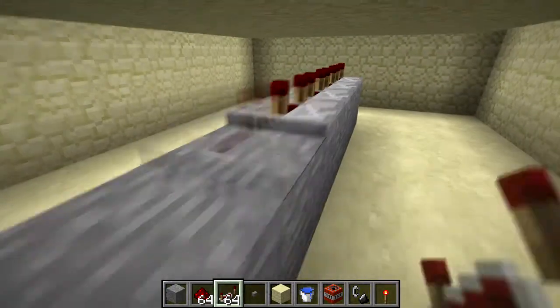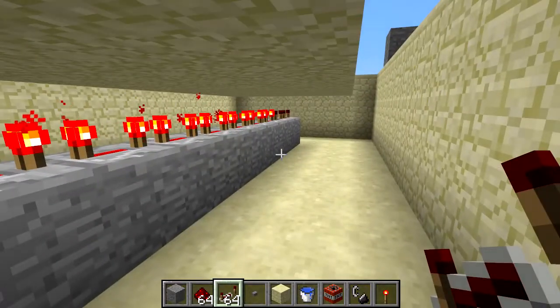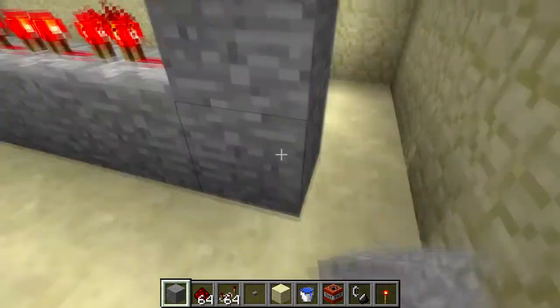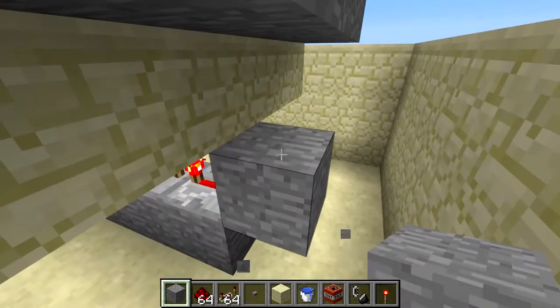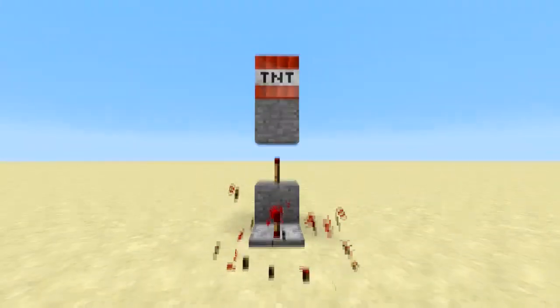This is where the repeaters will go, so place them now. At the front of the repeaters, place a block and put a redstone torch on it. This torch will be the piece responsible for ignition. When it is on, it will power the block above it, which will ignite the TNT.